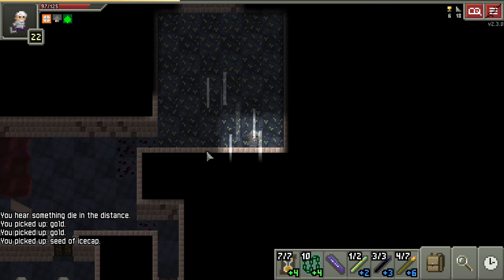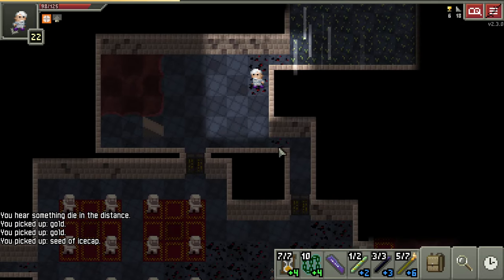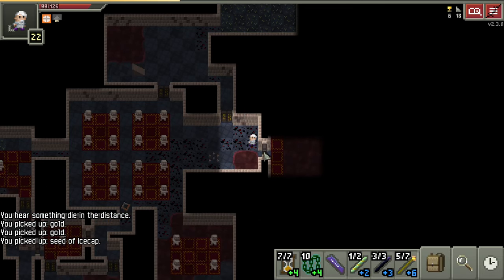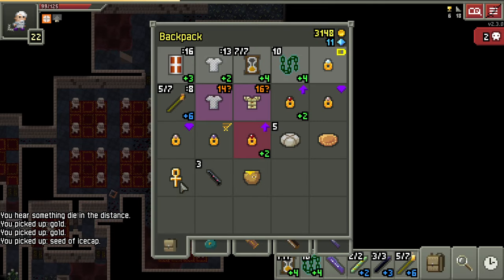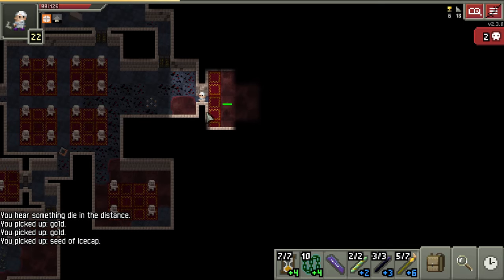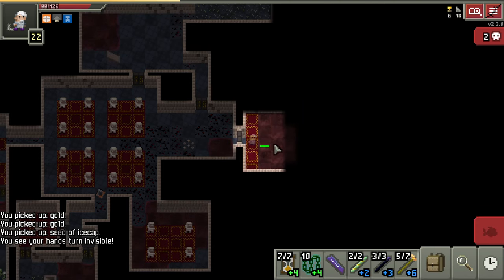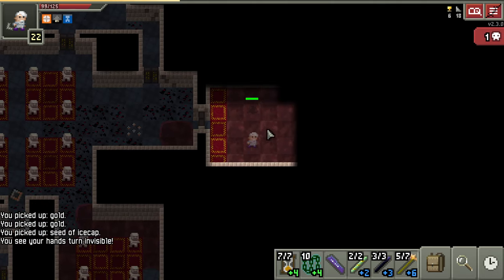Our torch is out and we don't have any more, so it's kind of where we're at for now. This looks like a fish room — invisibility potion style. Another thing we could do is freeze time or use the chains to get across, but I think we're doing good on invisibility potions. Let's just use it up. Watch out, fish.